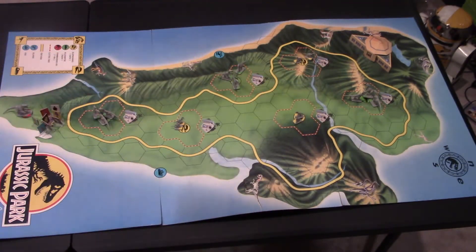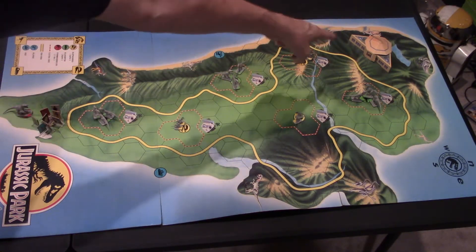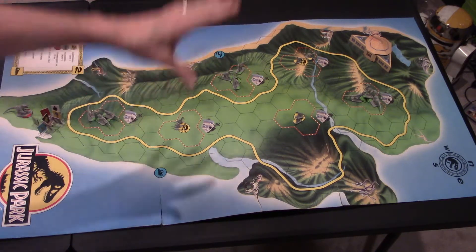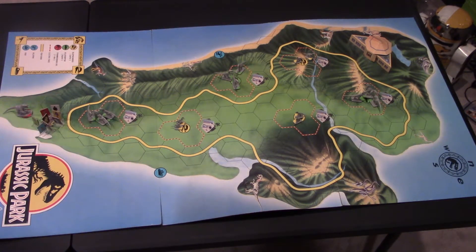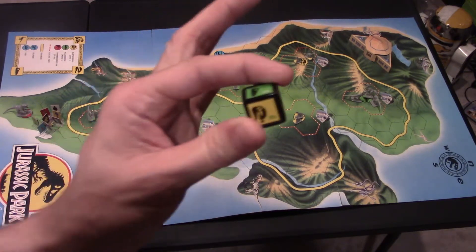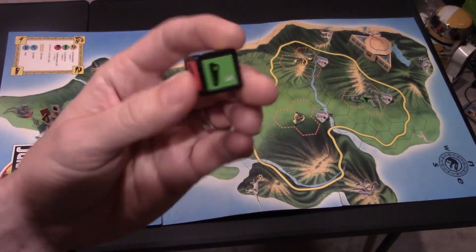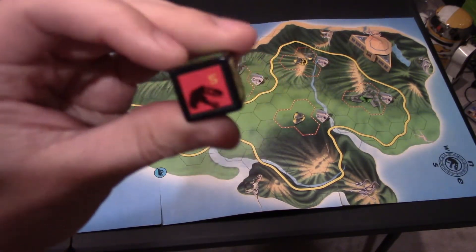You're each going to start with four cards. What you're trying to do is march your happy self all the way through the park over to the visitor center to win. But to do that, you're going to have to avoid all these dinosaurs who want to eat humans. So the first thing you're going to do is roll this dinosaur die. You may have to move spitters one space, maybe a raptor three spaces, maybe the T-Rex an incredible five spaces.